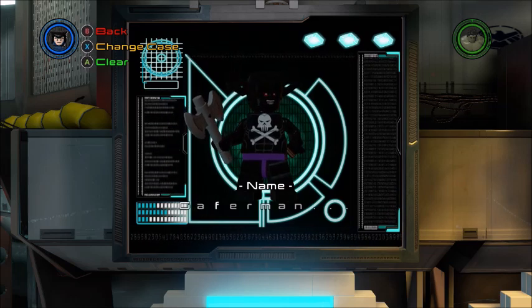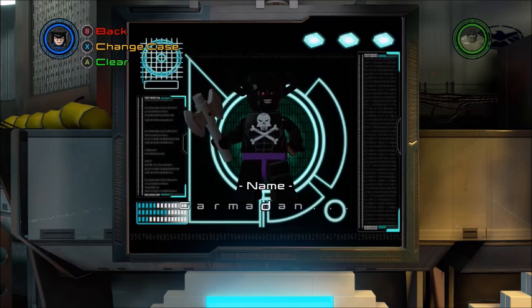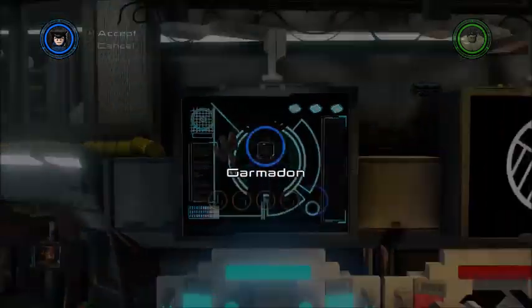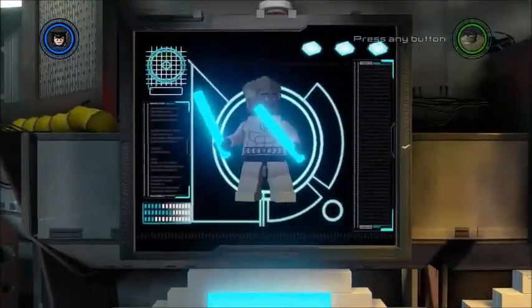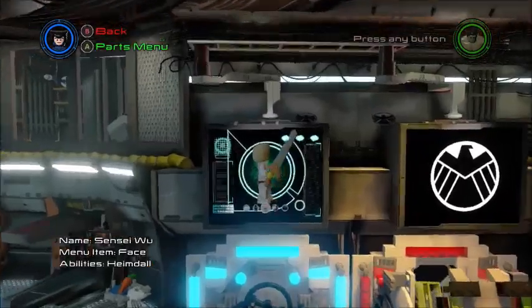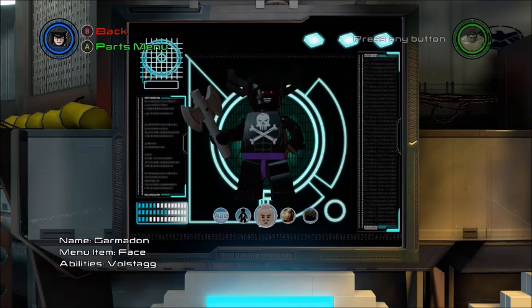Now we spell out his name — G-A-R-M-A-D-O-N. So that is all our characters: we had Cole, Zane, Nya, Sensei Wu, and finally Garmadon. Let's hop down into Manhattan and show off these sweet characters.